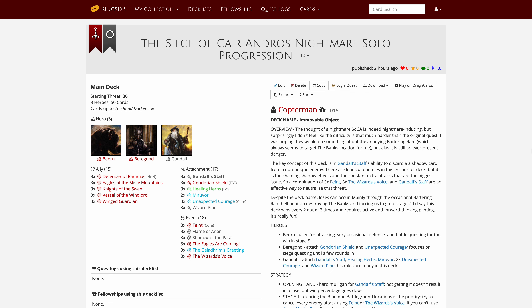Hello and welcome back to our Lord of the Rings LCG Solo Progression series. Today's quest is the Nightmare version of the Siege of Kyre Andros, which was the third and final scenario in the Heirs of Numenor Deluxe expansion. In this series we're playing through each quest in chronological order of the game's initial release, and we'll only be using player cards that were available at the time of this quest's release.